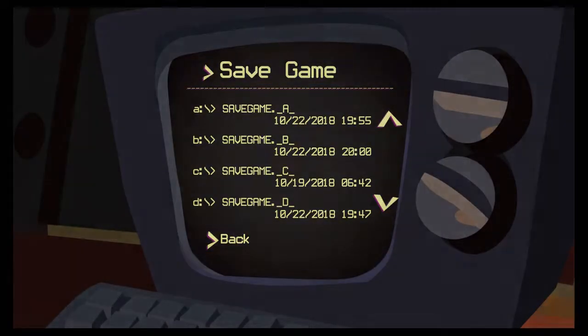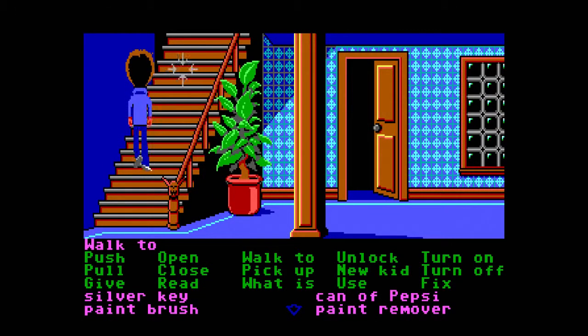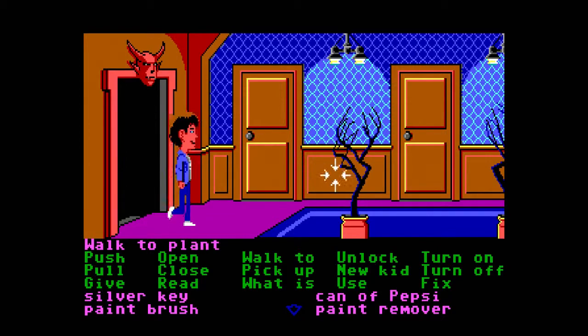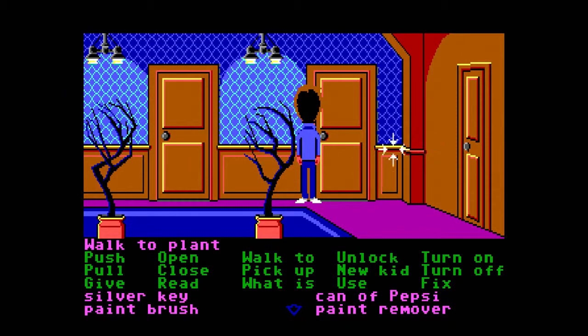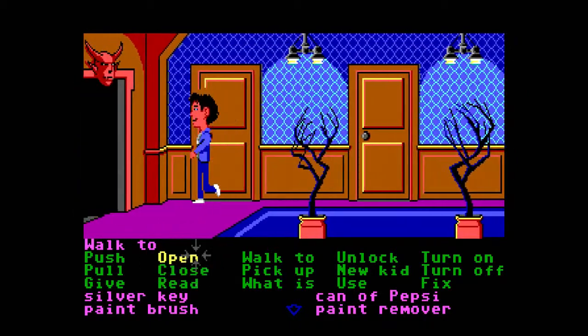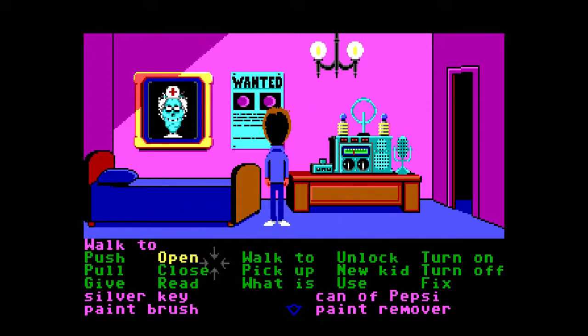Let's head up these stairs. There's a demon thing up there — there's a lot of plants. There are lots of doors. Let's try and get into one of these — I'm really paranoid we're gonna walk into someone's room. What's that? Whose room is this? Can we pick up a dime?